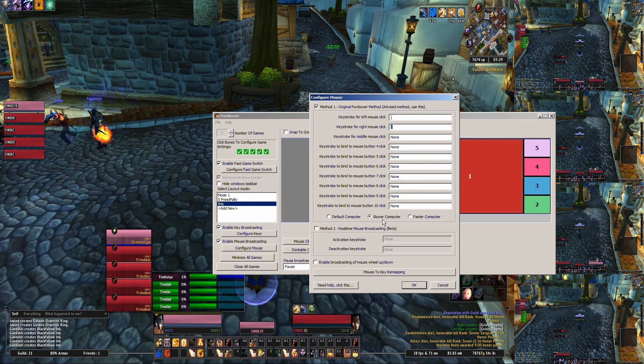These options down here don't do very much if you have a modern computer. I just default to slow, but if you have a modern, semi-okay computer, just leave it at slow — it doesn't really matter. What'll happen now is keystroke for left mouse click is left bracket.